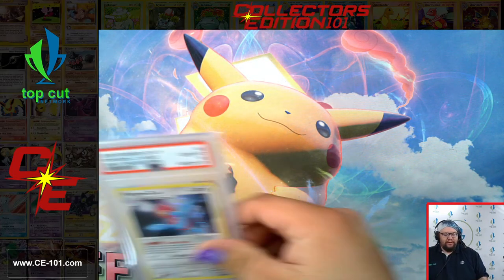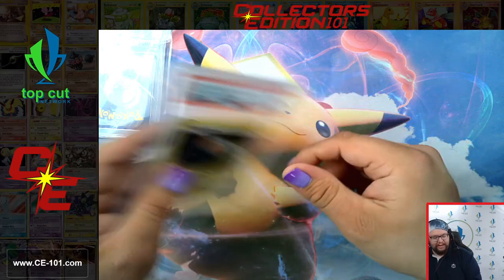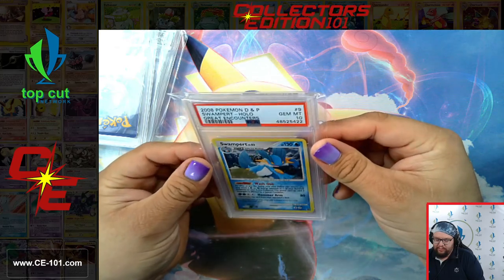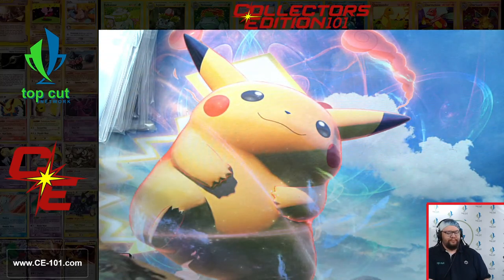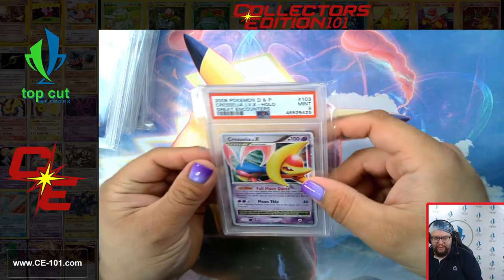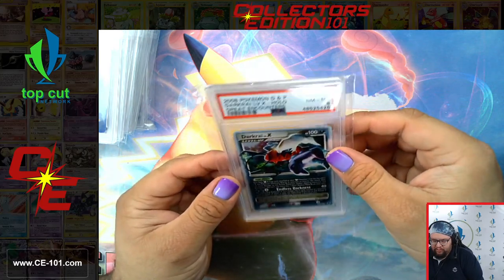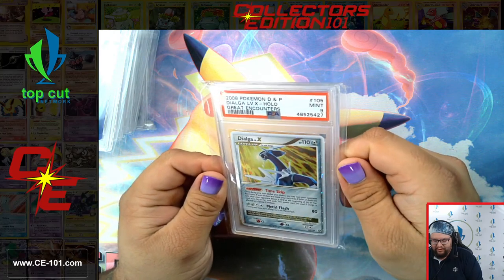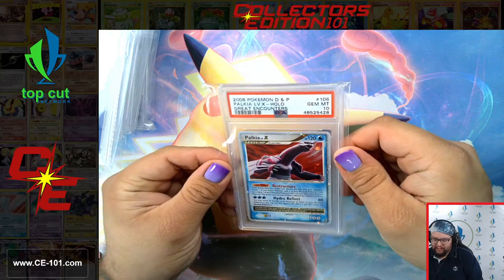Now we're moving on to some cards from Great Encounters. Porygon-Z, Gem Mint 10. Rotom — a little bit of swirl going on, got a 9. Sceptile, Gem Mint 10 with a swirl. Swampert, Gem Mint 10. Another Gem Mint 10 on the Tangrowth. Great Encounters was another set I was not playing in, unfortunately — I was not a big part of the Level X era. Speaking of Cresselia, I wasn't playing at the time so I didn't get to experience the playability of these guys. I was a big fan of playing decks that did kind of odd things.